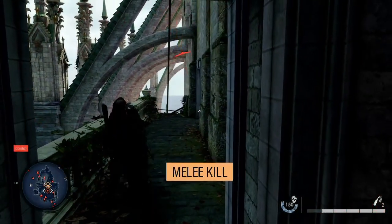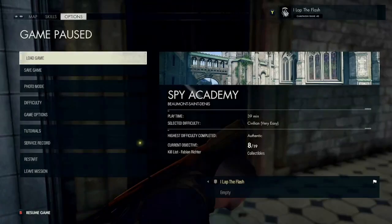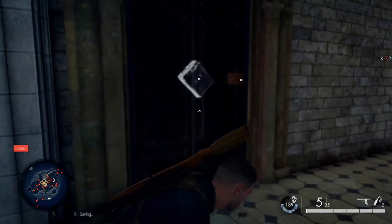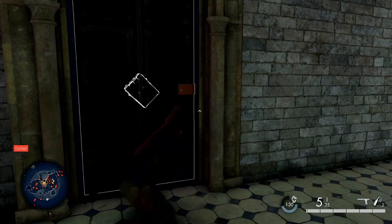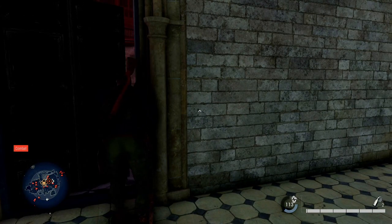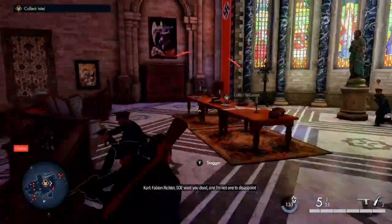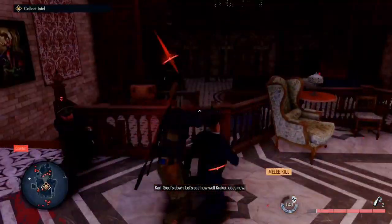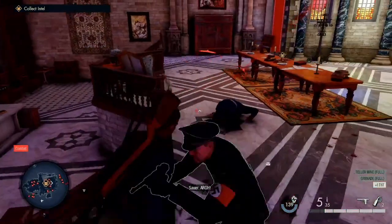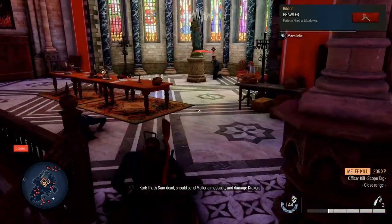Let's take out this one dude right here too. You might want to save your game before going in here if you are playing on a hard difficulty. These dudes — all of them actually — can't be front stealth takedown, so you've got to get them from the back. Regardless of whether you use the meeting room key or not, you're going to have to kind of float around them a little bit.